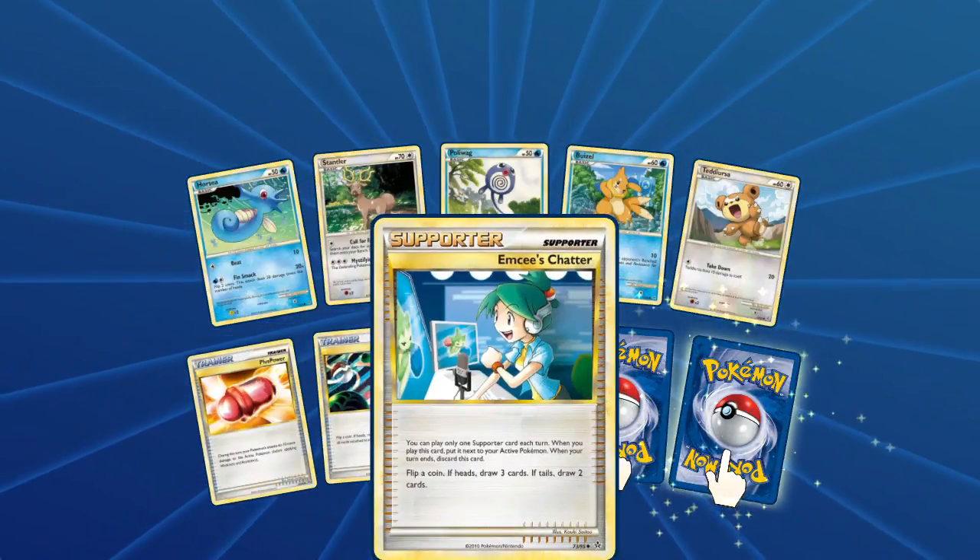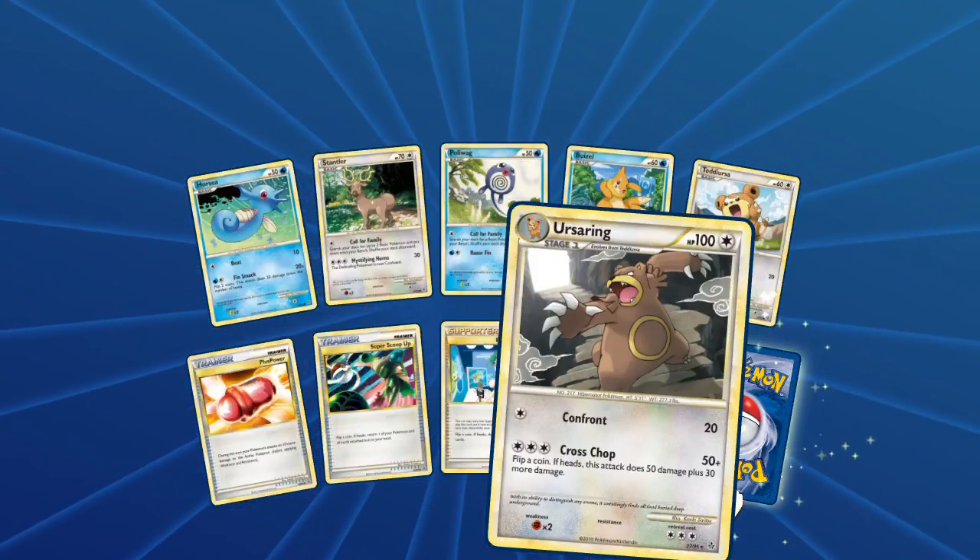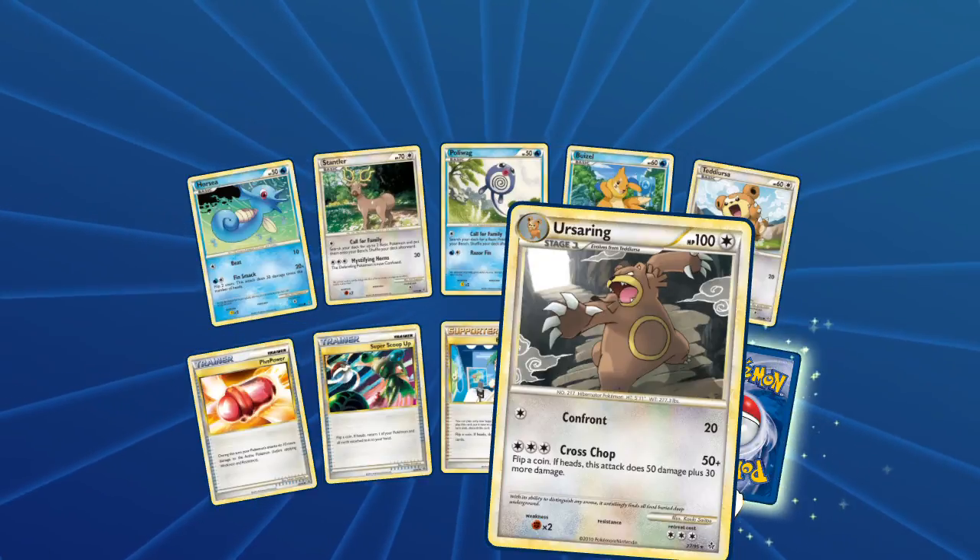Super Scoop Up, NC's Chatter. Reverse is a rare - oh no, that's just the rare, isn't it? That's just the rare. And Ursaring with Confront and Cross Chop.